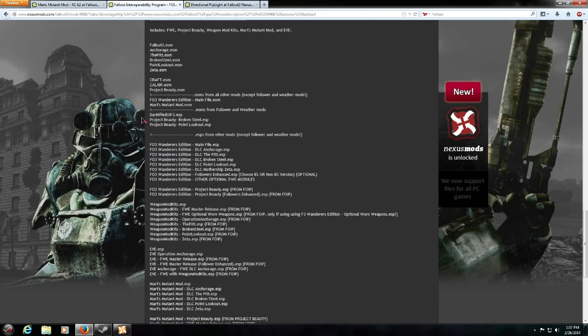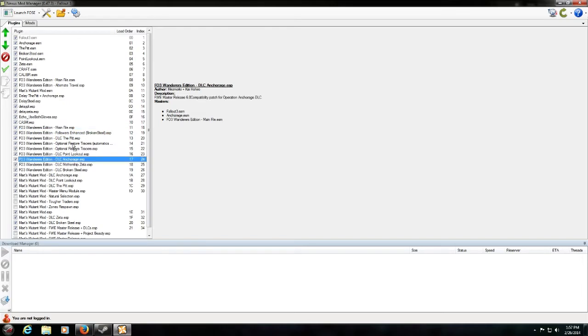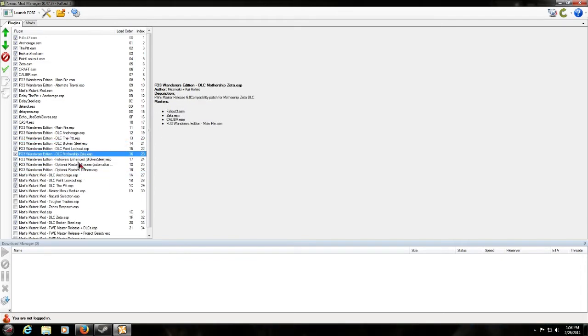For ESPs, the load order starts with Darnified UI, which we'll get to soon, then Project Beauty — we'll get to that as well. Then ESPs from all other mods except Follower and Weather Mods. After that, Fallout Wanderer's Edition with its DLCs in original order: Anchorage, Pit, Steel, Lookout, then Zeta, then Followers Enhanced. All other ESPs should be above Fallout Wanderer's Edition.